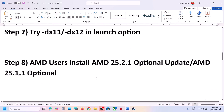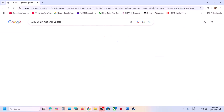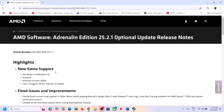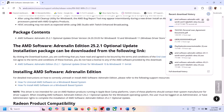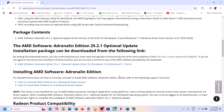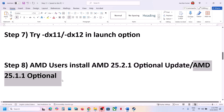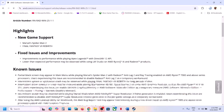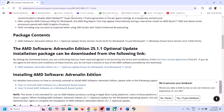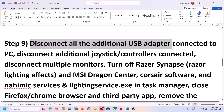AMD users can install the AMD optional update. Go to the AMD website and install the optional update version 25.2.1. Once the download is complete, run the EXE file, install it, restart your computer, and launch the game. If that doesn't work, search Google for the other AMD optional update, go to the AMD website, install that one, restart your computer, and launch the game.